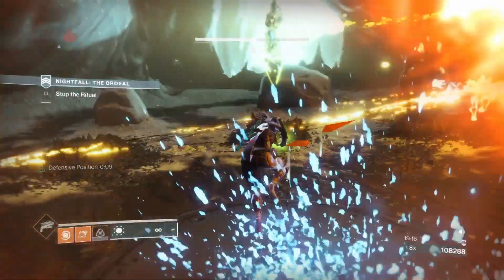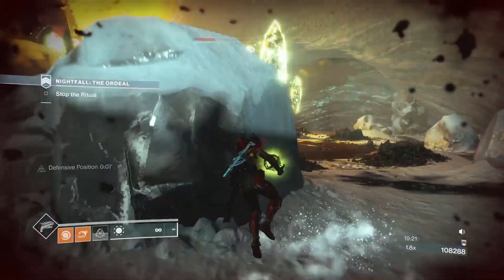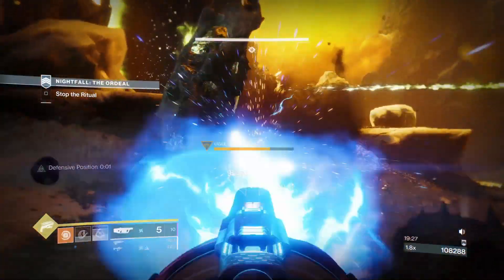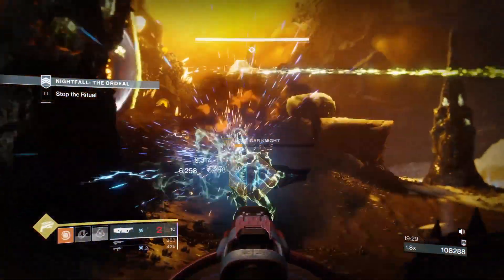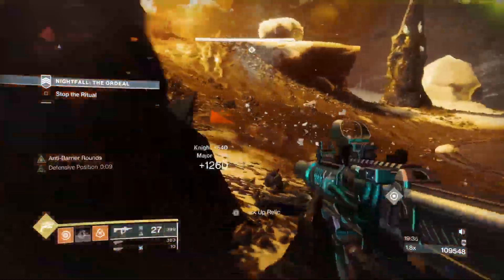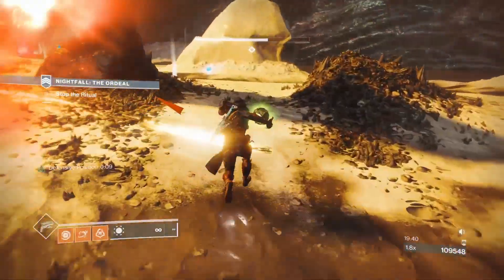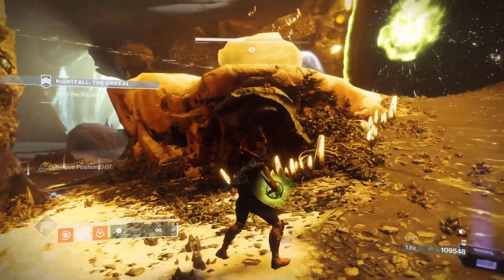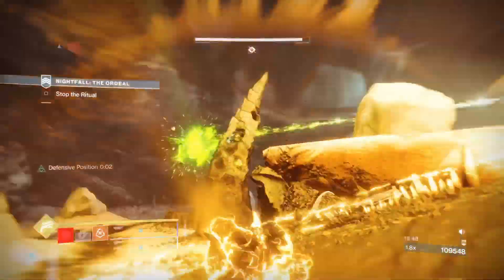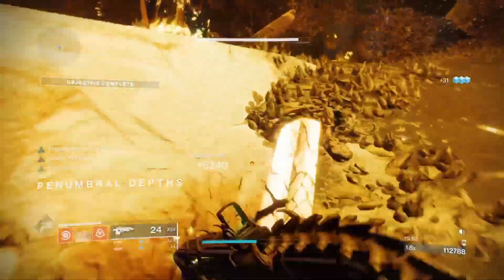Another thing with this particular phase of the fight: I like to clear all the thrall before taking the wizard, because once you take out the final wizard that spawns in the knights. If you take out both wizards straight away while having thrall on you, you've then got two wizards, two knights, and thrall all at once — plus the boss can fire at you. So take out the thrall first. We have plenty of heavy ammo so we just spray on this knight. We're at around 110k score. You can also farm knights here by throwing the ball off the map, but there's no need if you're just going for the 100k pinnacle.